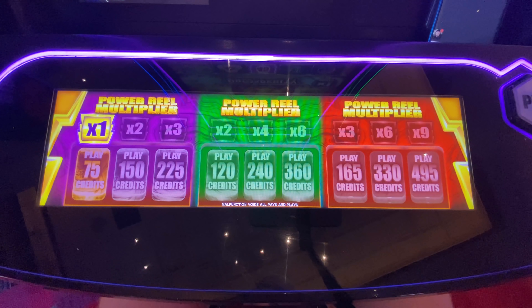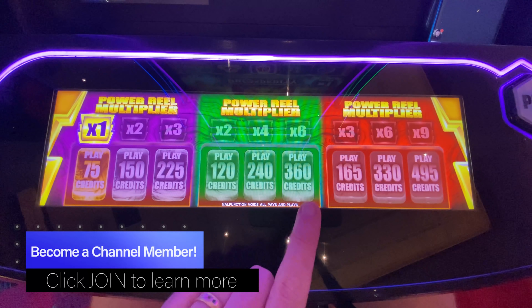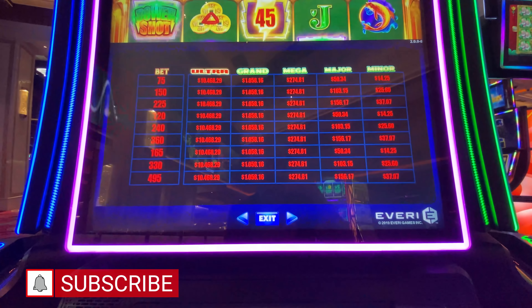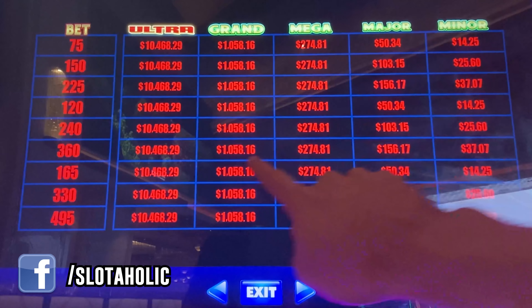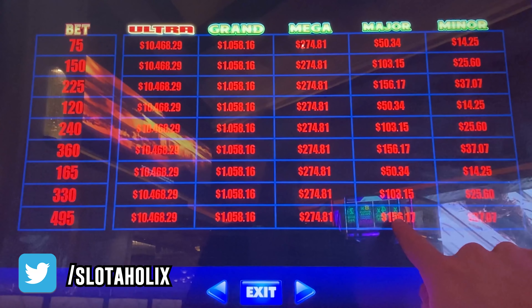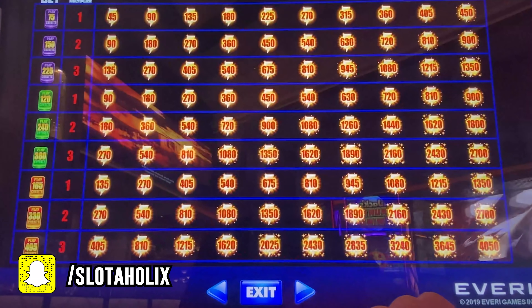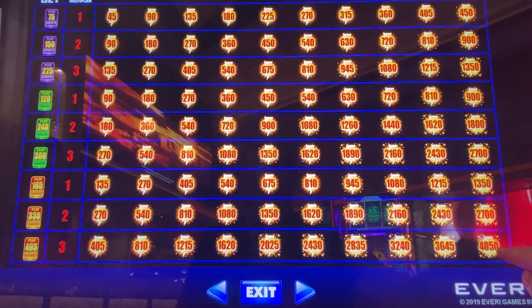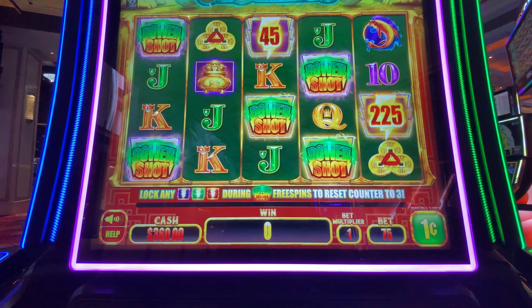Before we begin, let's take a look at the table and what our bets can be — anywhere from $0.75 to $4.95. We're going to go with the $3.60 bet as opposed to the max of $4.95. With our $3.60 bet, this is our pay table for the progressives. We can win up to $156, just like you would betting $4.95 or $2.25. And with our lightning bolts, they can pay up to $27 with the max bet of $4.95, but the biggest one you can get is $40.50. Useful information when making your bet selection.